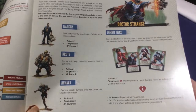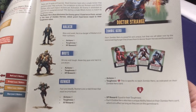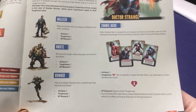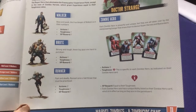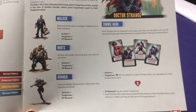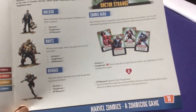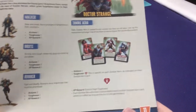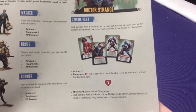There are three main zombie types. Walkers are slow — one action, one toughness, take one hit to defeat, give you one XP. Brutes are bigger — still only one action but two toughness, so they're harder to beat. Runners are the opposite — still only one toughness so easy to beat, but they get two actions, so they can move twice or move and attack. Then you might draw a hero zombie — they also get two actions but their toughness can be three or four, they have special abilities, and they're worth more XP.